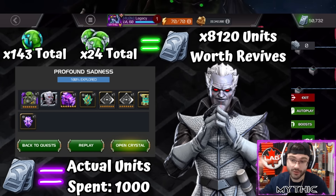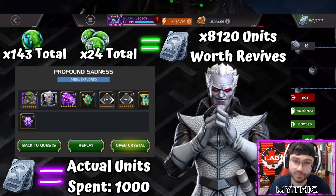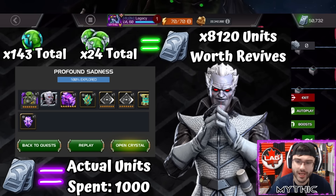That bundle has a ton of revives, potions, like 10 team revives, 10 thirty-percent boosts, and 10 energy refills. That is by far one of the best bundles in the entire game, and that's where my 1,000 units on this content went. I don't regret it at all — those boosts were really one of the main reasons I wanted to pick it up.